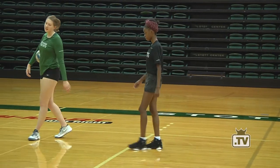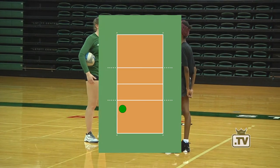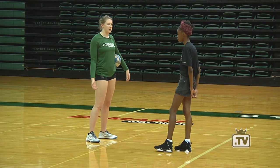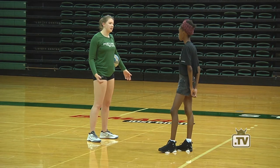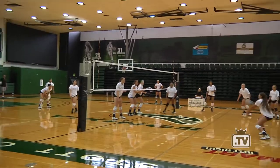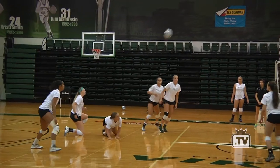In left back you'll find our libero, or libro, otherwise known as the girl in the other colored shirt. She can come in and out as she pleases, as long as she's coming in for the same person at the beginning of each rally. Her primary job is to pass and dig. She's normally the best ball handler on the team, and she's not allowed to go in front of the ten foot line — she has to stay back.